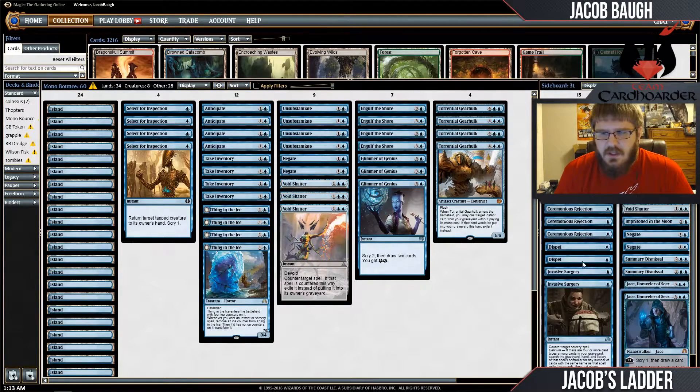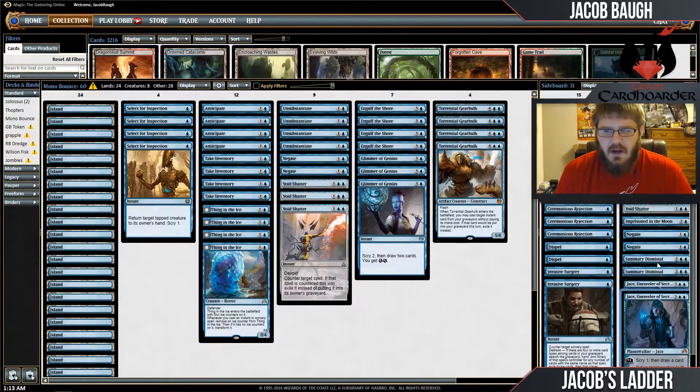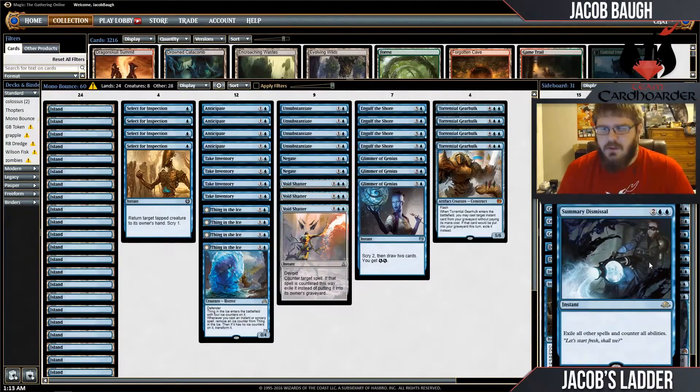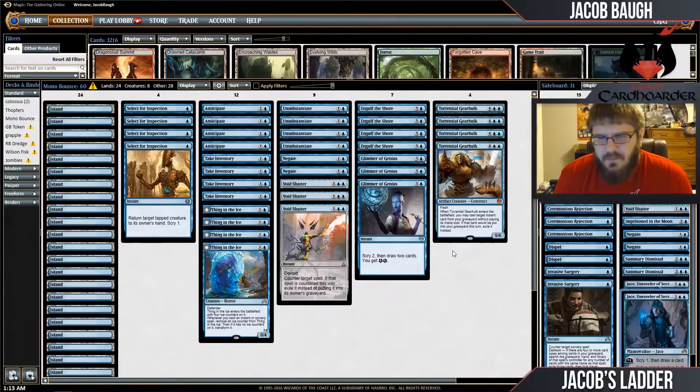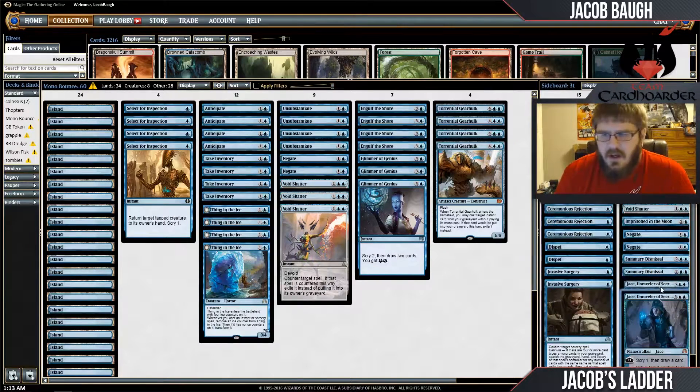I have some Invasive Surgeries, some Dispels, the additional two Negates, and some Summary Dismissals for Emrakul and stuff like that. We also have some copies of Jace in case we want to just play the complete control route and sit on board with that when Thing in the Ice is bad. That's pretty much the deck — let's get to the games.